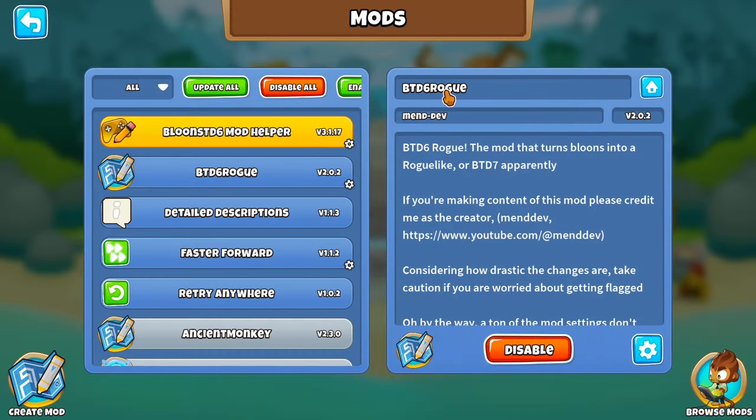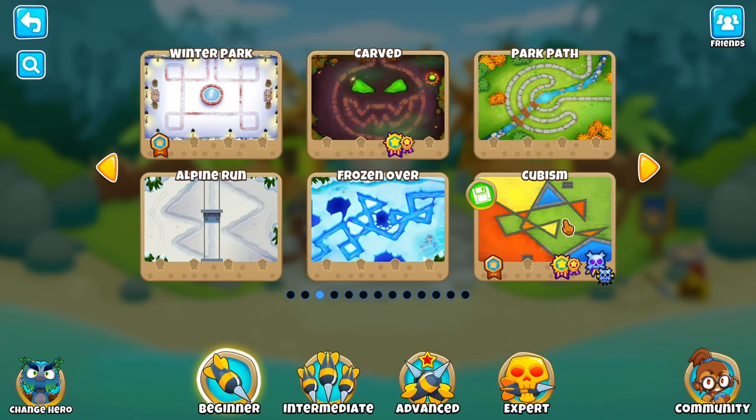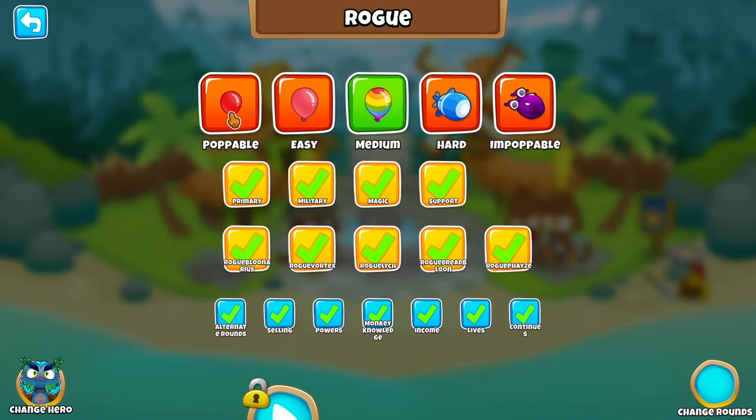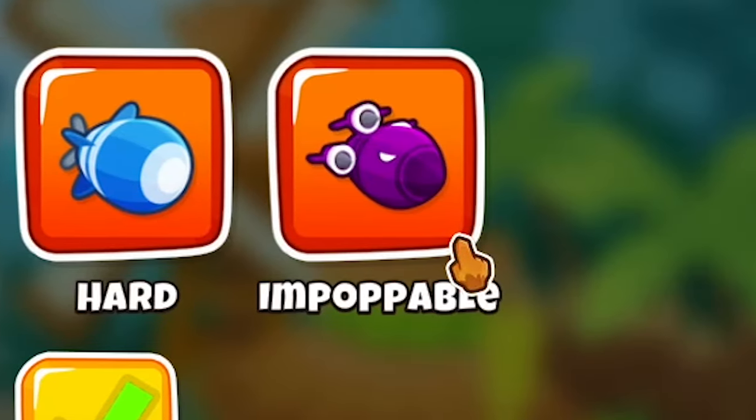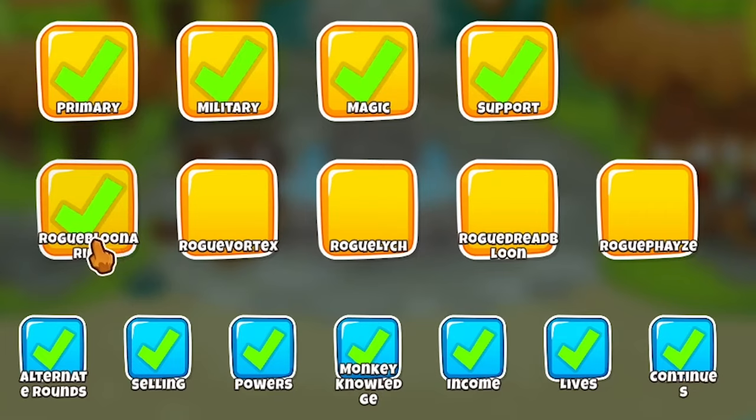Welcome back everyone. We got the Balloons Tower Defense 6 Rogue mod — thank you Mandev. Let's check out Cubism. We get five options: Poppable, Easy, Medium, Hard, and Poppable. We'll do Medium. Tower categories: Primary, Military, Magic, Support — we'll do all those. For bosses, we're only doing Balloon areas.